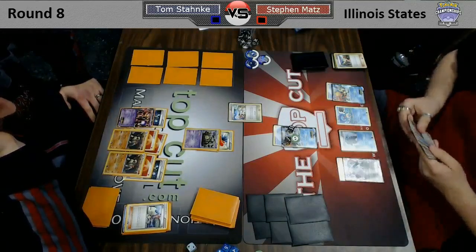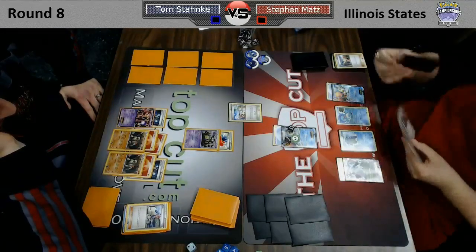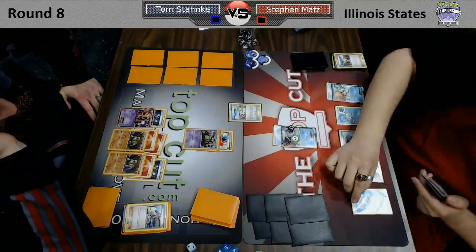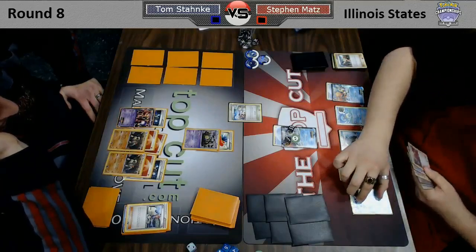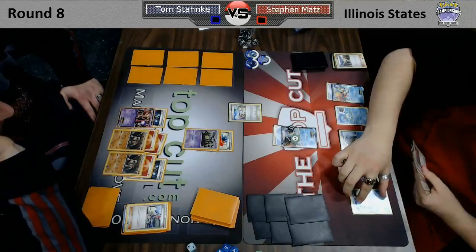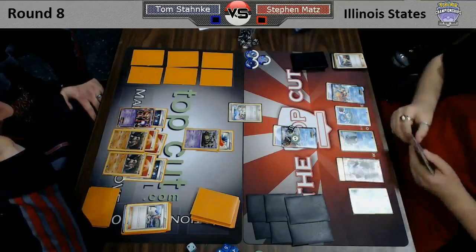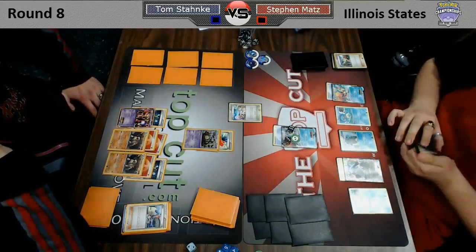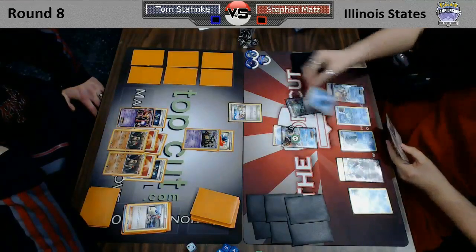He's going to be stuck only attaching one energy per turn. You really need to be able to attach multiple energy at once with this deck. Otherwise you're going to fall behind to decks that are built to just attach one energy per turn — like this Garbodor deck. It just plays attackers like Mewtwo, Landorus, and Terrakion that attack for very few energy, because it's going to shut down everyone else's energy acceleration and play attackers that cost less.